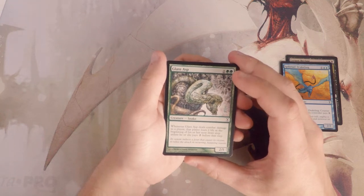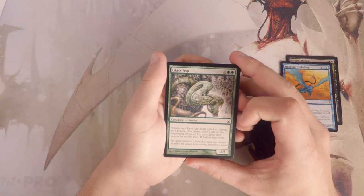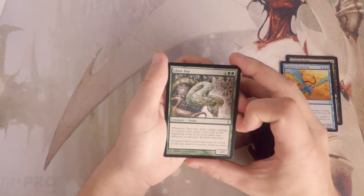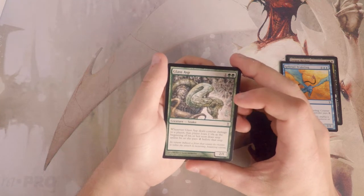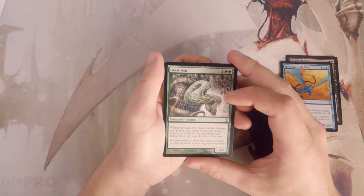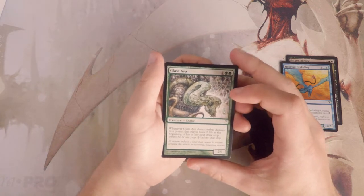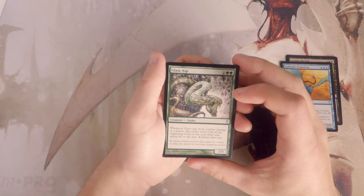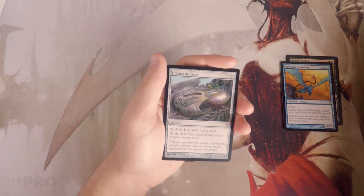Glass Asp is a 2/1 for three. When it deals combat damage to a player, that player loses two life at the beginning of their next draw step unless they pay two before that step. I think this is okay filler — I don't think it's great. They have the option to pay for it, and it's only a 2/1. A 2/1 for three mana just seems pretty bad, so not a fan of that.